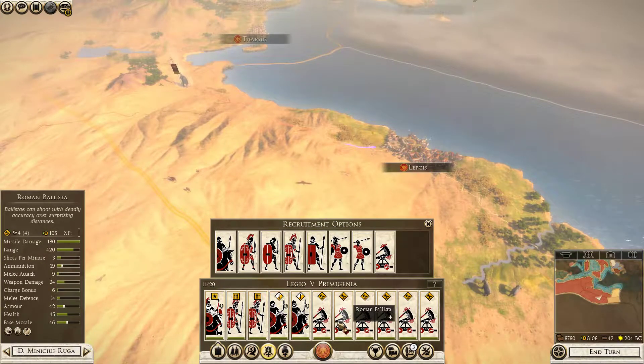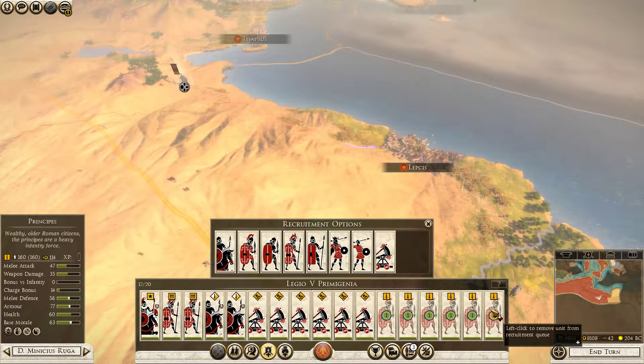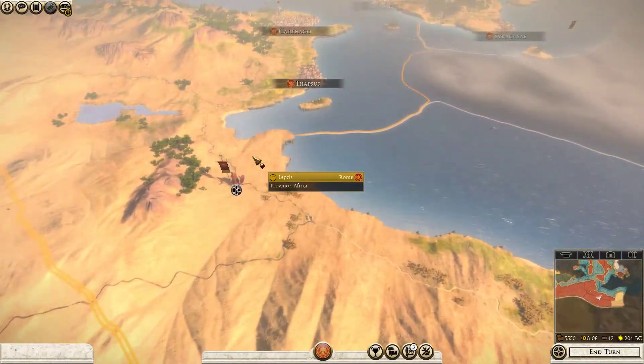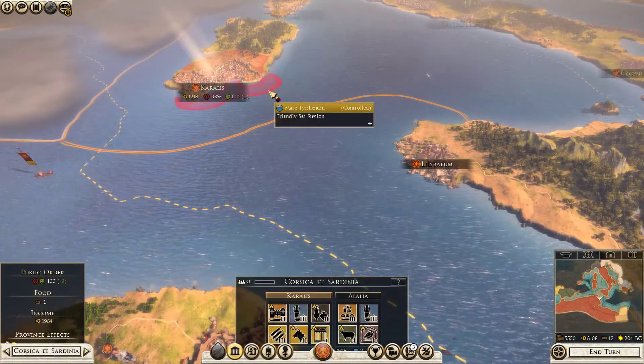We finally have 6 Ballistas, we have 2 Equitase and 2 Triari, so all we need to do now is just build a Principase next turn. Right now we're going to have 16 out of 20, and next turn we want to finally get our additional 4 units to have a full legion.